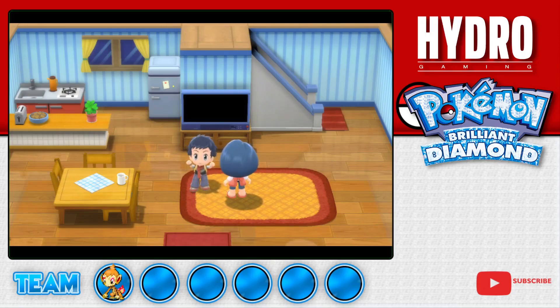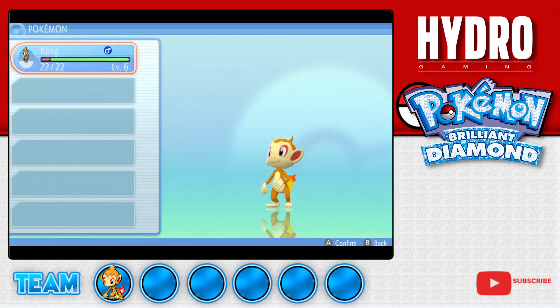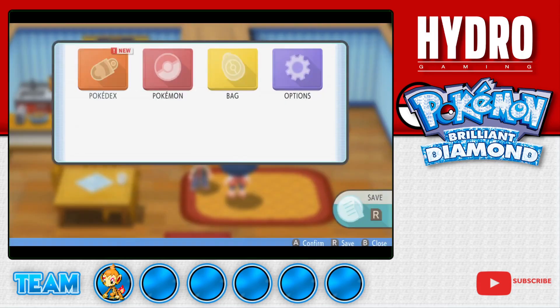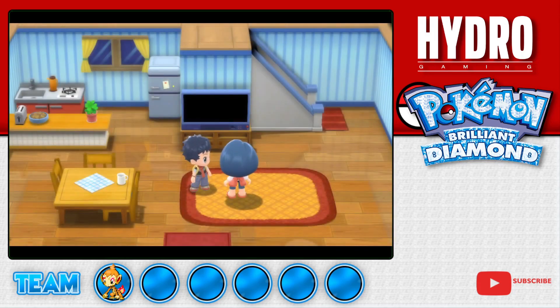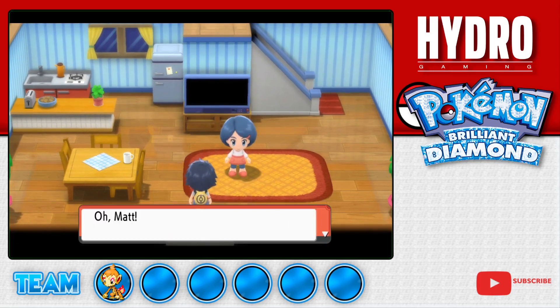Salutations people of the internet! Matt here from Hydro Gaming, welcome to episode 2 of our Let's Play of Pokemon Brilliant Diamond. Last episode we got our first Pokemon, Kong, and in today's episode we're going to catch up with Dawn just outside of Sandgem Town and learn how to catch our other Pokemon. But before that we should stop off at the Pokemon Center and the Mart, because we skipped those in the last episode.